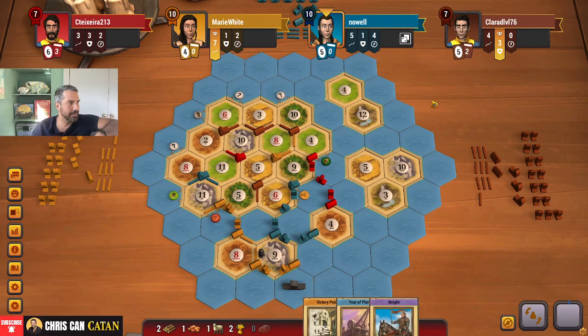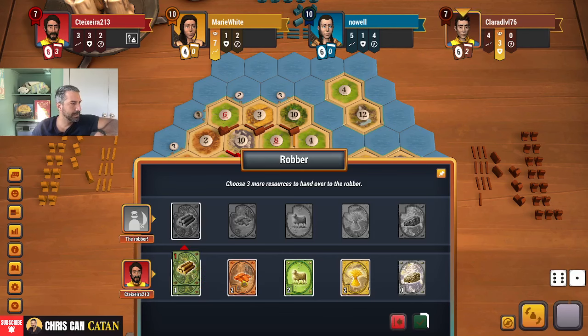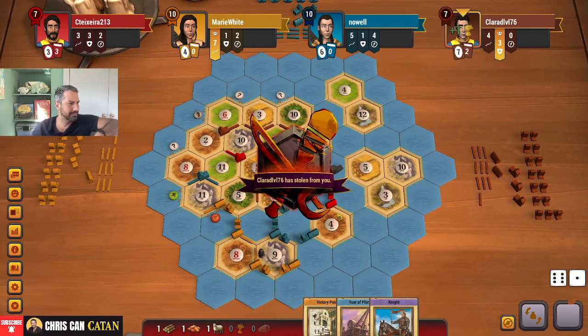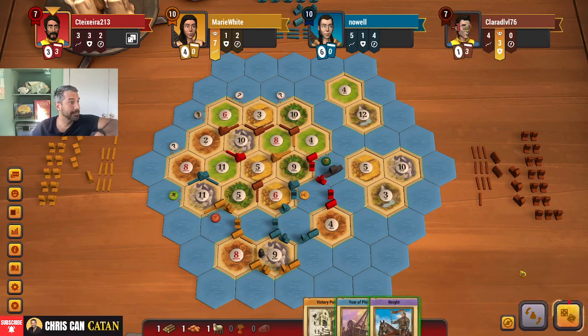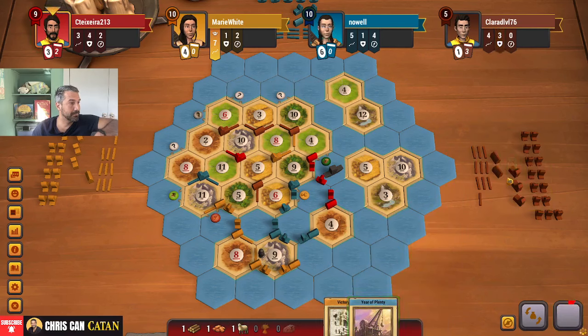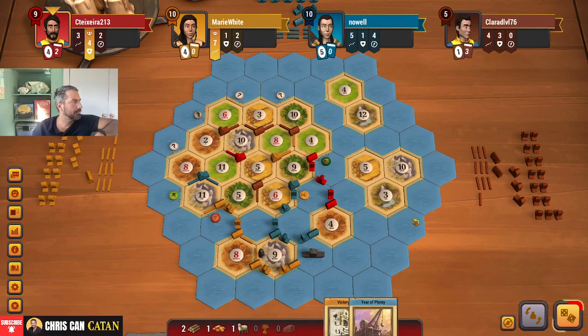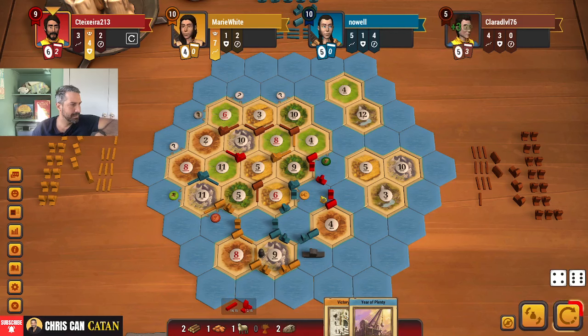Another road is actually pretty smart by yellow. Another four — four is a huge roll for me. We'll discard one of each. Didn't have the card — nice. That's what we were hoping for. Did the right thing, and we're going to keep the pacing.